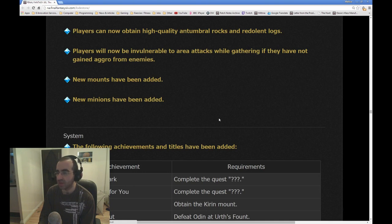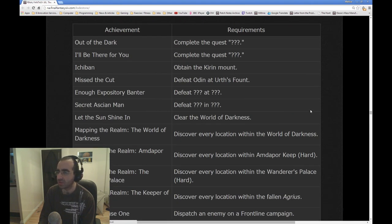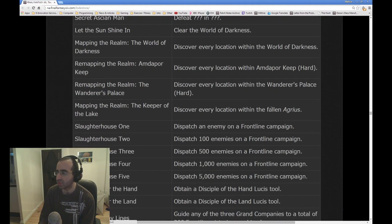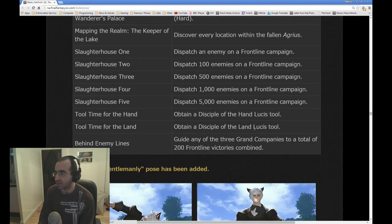New mounts have been added. New minions have been added — that's always good news. A volume of achievements and titles have been added. I'm not going to read through all of those, but there's basically defeat Odin, defeat World of Darkness, discover all the locations, dispatch a certain number of enemies, Tool Time for the Hand and Tool Time for the Land — obtaining the Disciple of the Hand Lucis tool and so on. Guide any of the three Grand Companies to a total of 200 victories — this is interesting, it doesn't matter which Grand Company you are, as long as you get 200 victories you'll get that achievement.